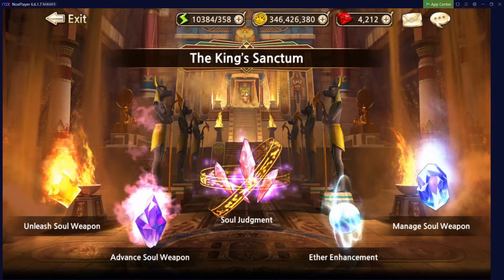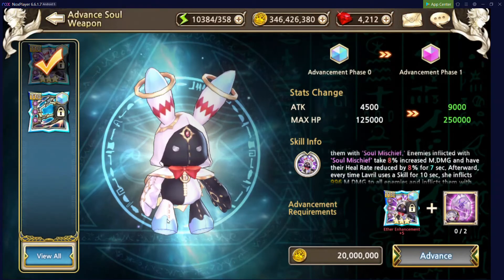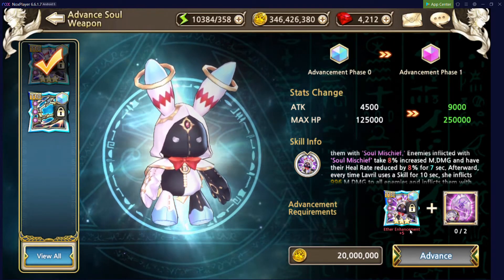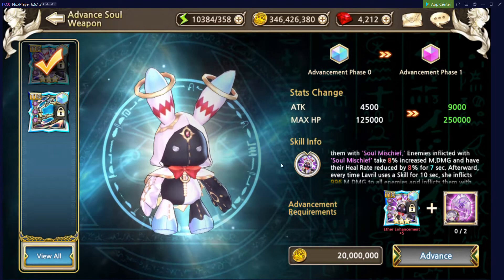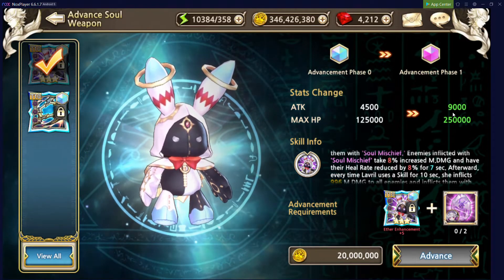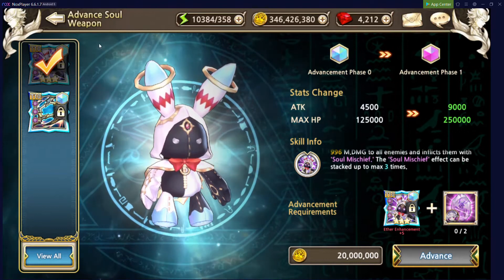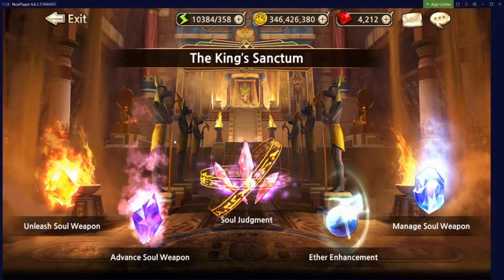After unleashing our soul weapons, we have a couple more options to choose from. Advancing soul weapon — I'll briefly cover this as it won't be used too much free-to-play or early game. Once you've reached Ether Enhancement plus 5, as well as have 2 additional soul stones of a specific character after awakening it for the first time, you can go from Advancement Phase 0 to Phase 1. This increases the base stats — they double up — and gives the unique skill a bonus effect. You probably won't use that too much early game.